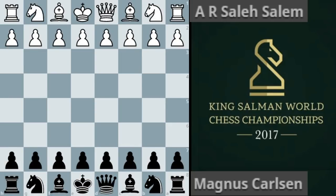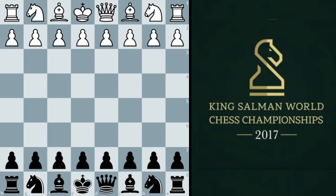Hello everyone. In this game we're going to have a look at Carlsen's fourth round game. He is on one and a half out of three, after losing in the first round and drawing against Elianov in the third round. So it's very important for him to win here. His opponent is Salim Al-Saleh from the United Arab Emirates.